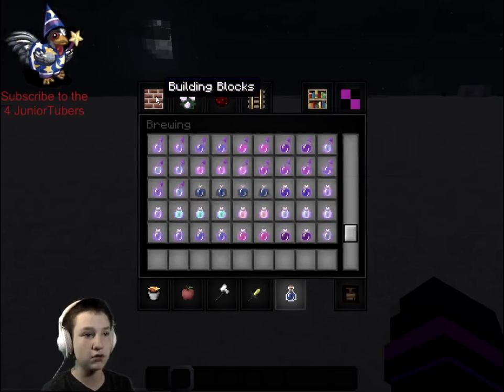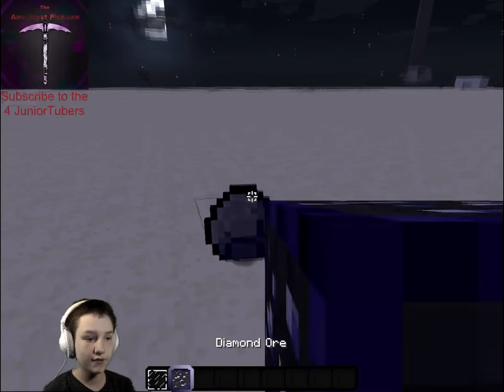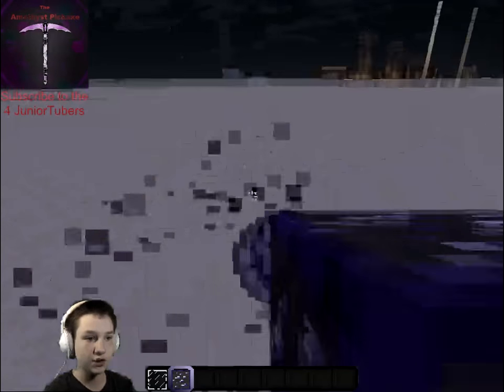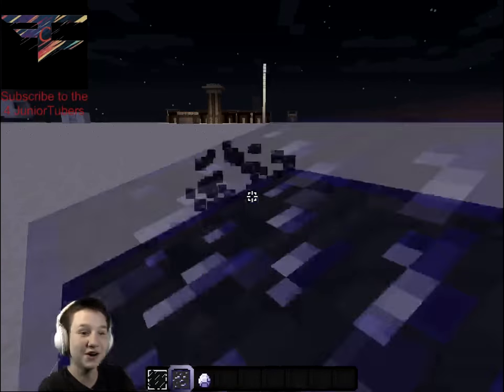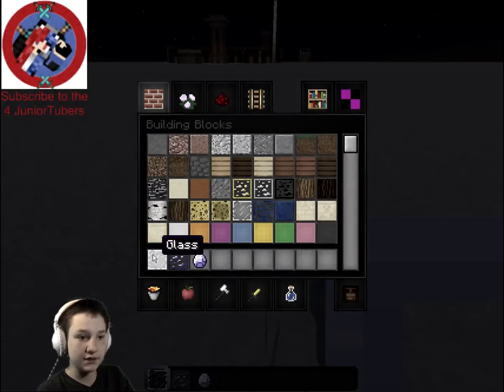Potions seem to all look the same. I'm not sure if every single thing is different. Look, we have this — an amethyst door, I mean, a diamond door reskinned. We also have glass that looks beautiful, but this looks like glass paintings.